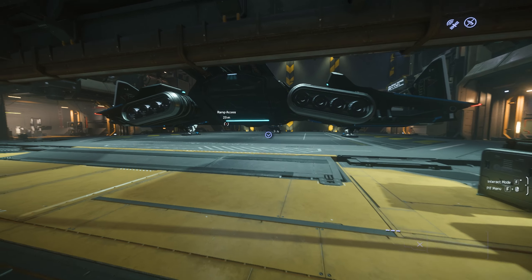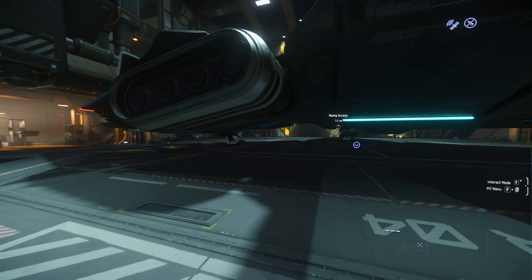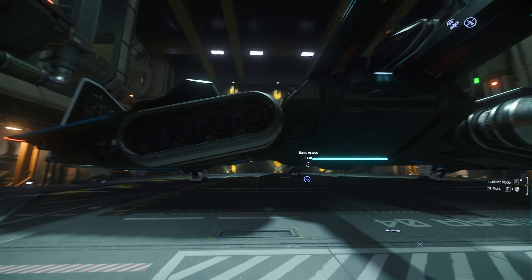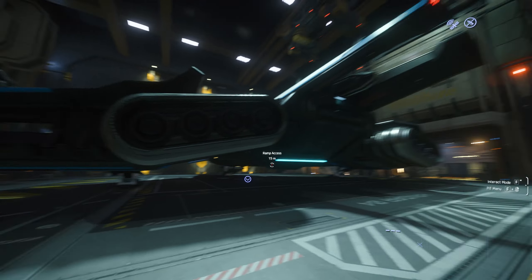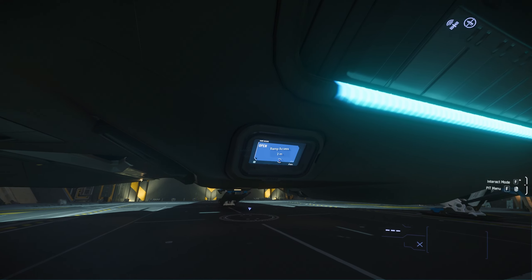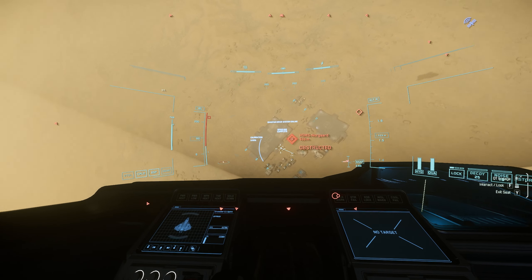Let's grab our beautiful C1 Spirit and get going. Every time I walk out to get this ship I just don't get tired of it. I confess I might be a C1 simp — I'm always simping over this ship, it's so awesome. All right, enough talking, let's get out of here.